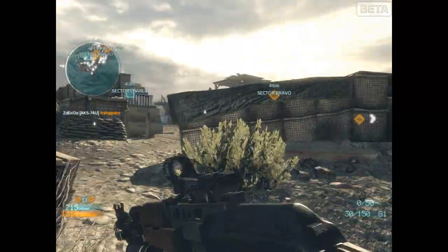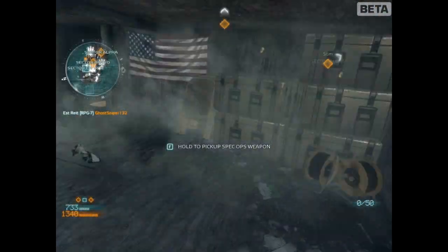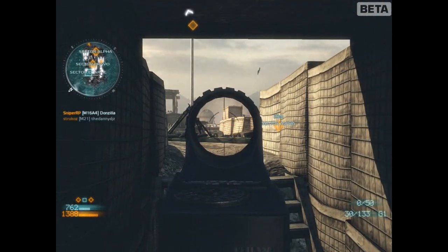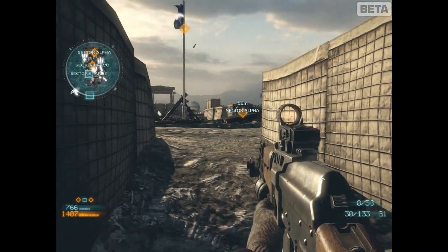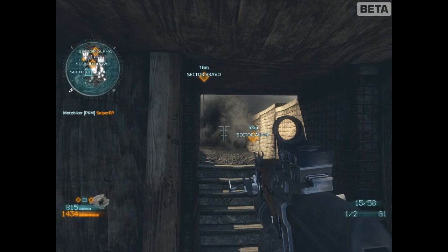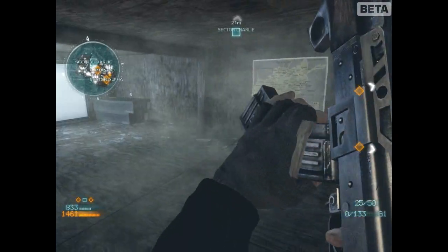On the top left of the screen, we have the compass with the map overlay. On the map, you can see all your teammates. This is a fairly small map — kind of looks like a mess. But I can see that two sectors are being held by Americans, one of which I'm looking at right now.